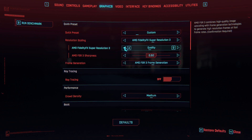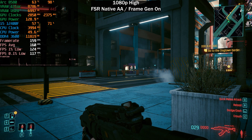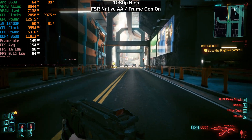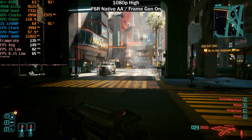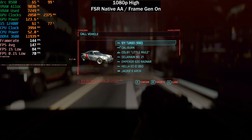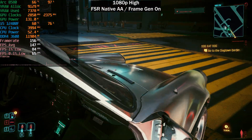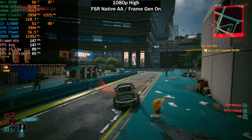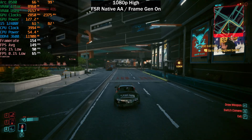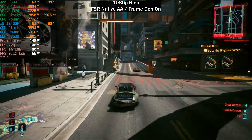Let's use native AA since it looks better than FSR quality at 1080p. Now we are getting a high refresh rate experience. Sure, you do get added input latency, but at this higher frame rate it's really not that noticeable. I'm not extremely sensitive to input latency, but there is a point where it gets too much, and this is not it. Our average frame rate is 150 frames per second — a very, very good experience.